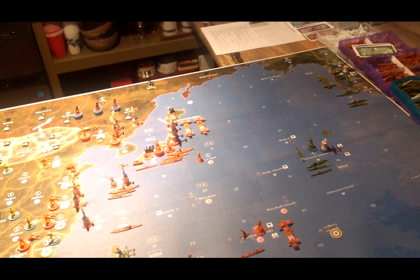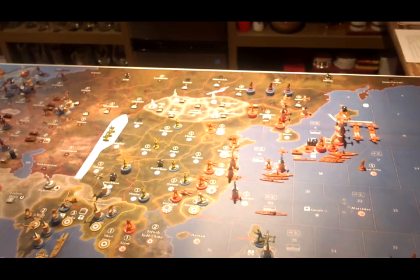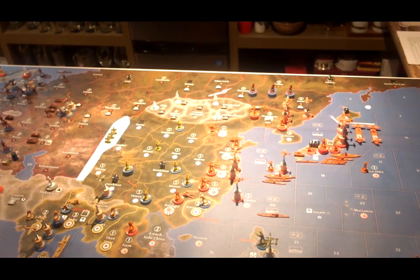They also get 5 IPCs for any of the major cities that they can take: Calcutta, which is a capital — though it's a little different in BBR as the British income is not quite split in the same way. They get 5 IPCs for Sydney, 5 IPCs for Honolulu, and 5 IPCs for San Francisco.